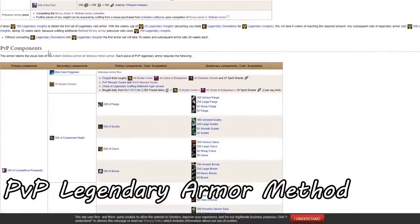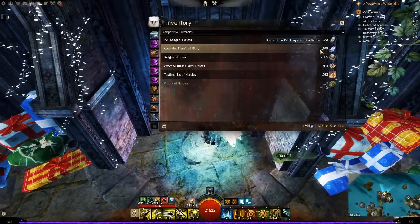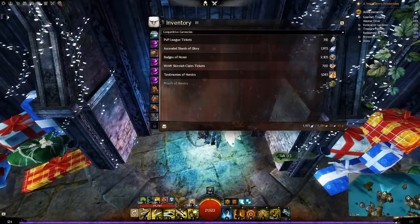PvP. If you are playing ranked PvP, it's very straightforward to get the PvP legendary armor. While playing ranked matches during a ranked season, you will be earning a few types of currencies: Shards of Glory (from ranked or unranked), Ascended Shards of Glory (from ranked play only), and PvP League tickets (from ranked only). At most, you can earn 110 PvP League tickets per season. You use only 50 to make a legendary, so you can make 2 legendaries every season and have a full set within 3 seasons going the PvP method only.